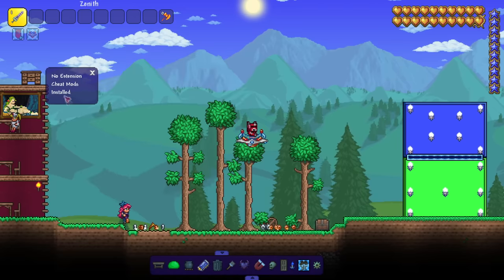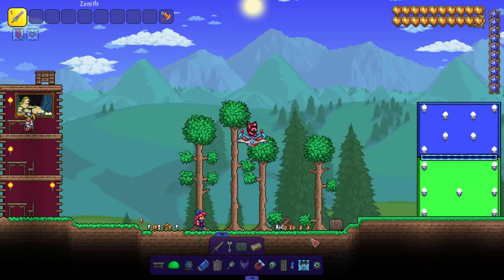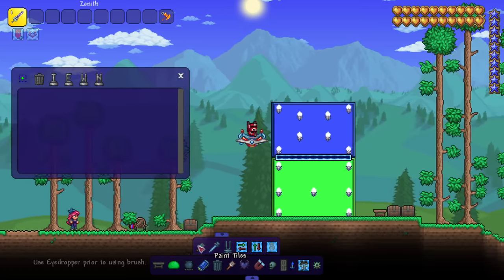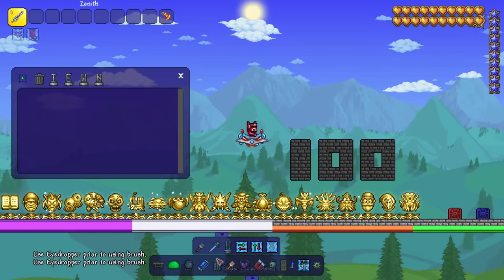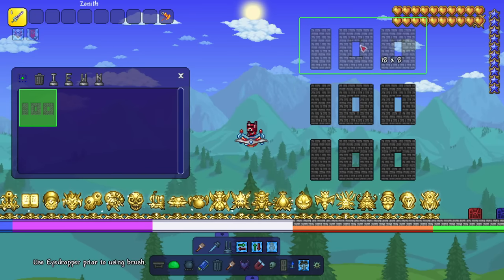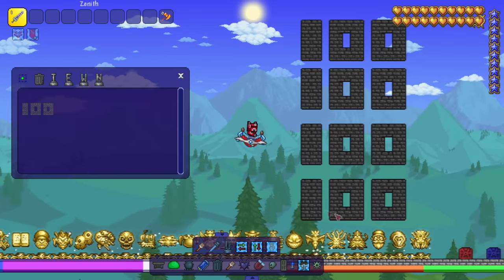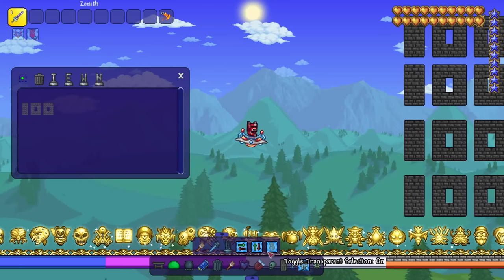There are extensions you can install to add more features. We've got a clear menu - you can clear all dropped items, projectiles, buffs, and debuffs. The paint tool is really unique - say I like this '100' tile here. I use the eyedropper to select it and then I can paint more of them. You can also flip things and undo things.